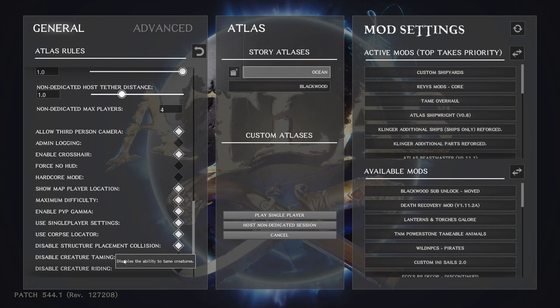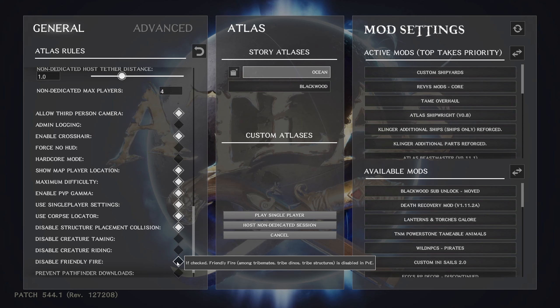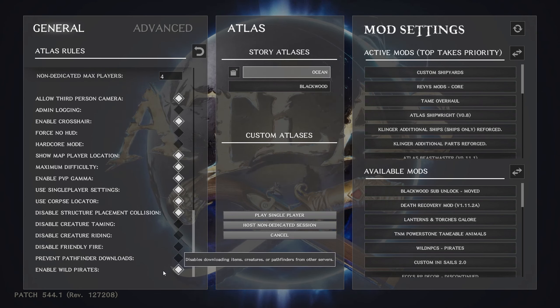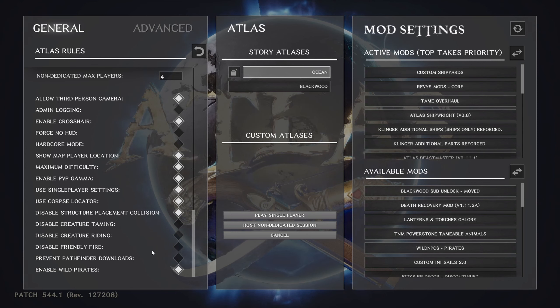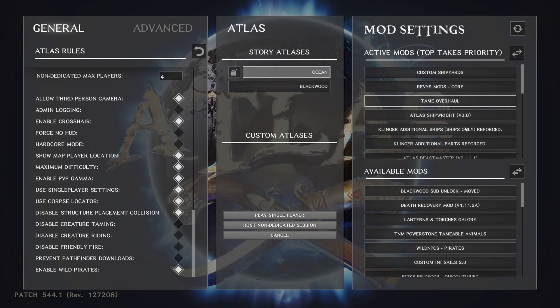Disable creature taming — if you want to play hard, click it; I leave it off. Same with riding. Disable friendly fire — since it's just me, I don't worry about that. Prevent pathfinder downloads — same, just me playing. Enable wild pirates — on the ocean map specifically, this provides AI pirates that will sail the seas and come after you. Different from the Ships of the Damned glowing ships — these wild pirates will be on islands and ships that come after you.